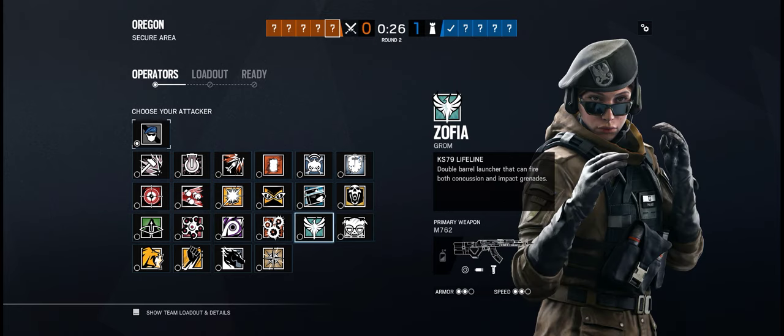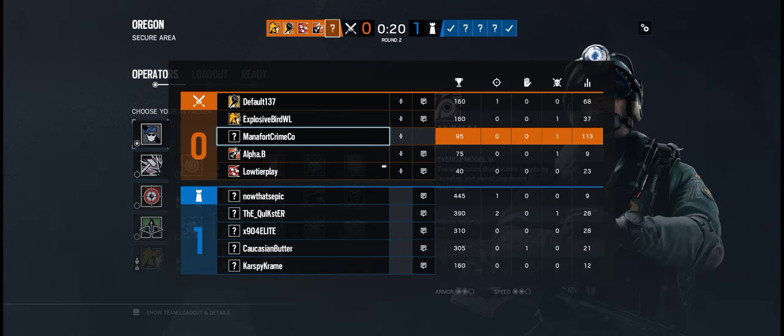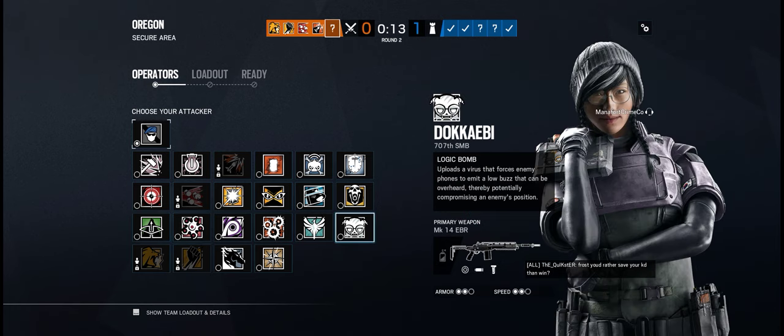Good try. I almost killed Jackal. I gotta remember to use team chat — we got two pups. I may use team talk. I'll switch mine over too. Echo, echo, echo.